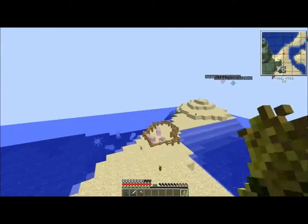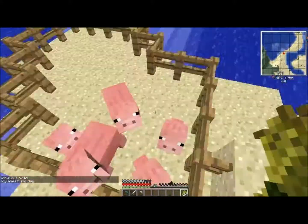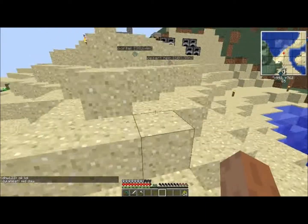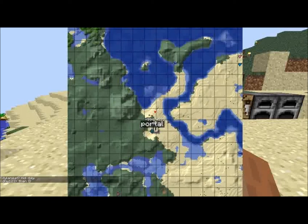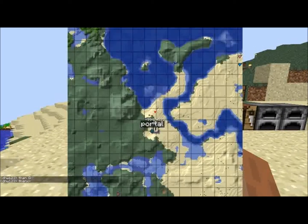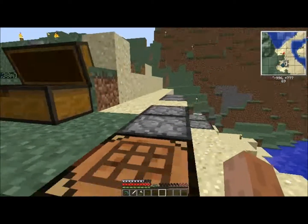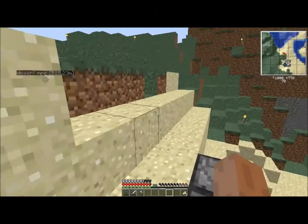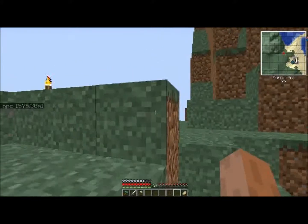Over here I have a little pig farm that I just made not too long ago. Look at this area on the map — it's like a river through the desert, and all the big bumps are mountains. I'm literally surrounded by mountains. I think it's the coolest thing. One of my favorite things in Minecraft is mountains — I think they are really cool.